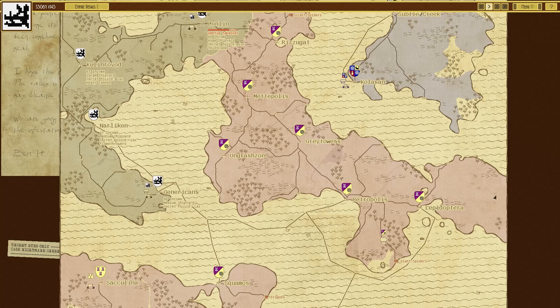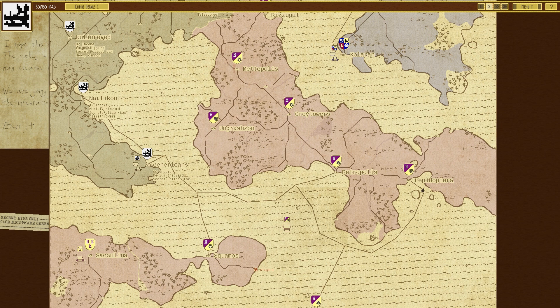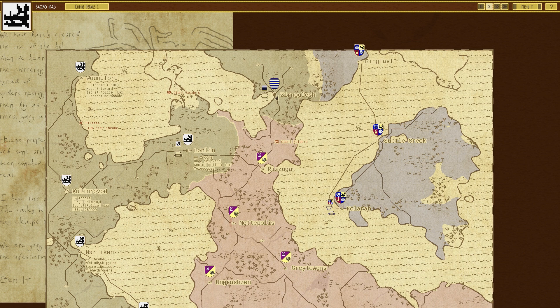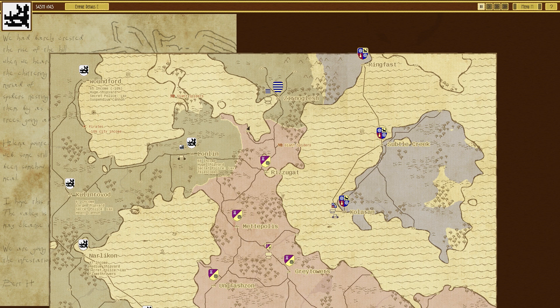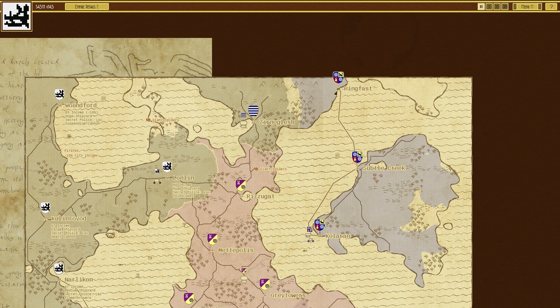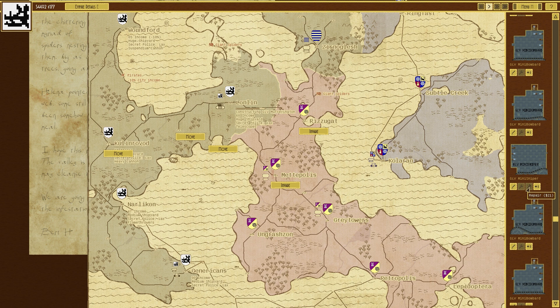In terms of the alliances, this guy has got the most territory — a couple of islands, moving around with whatever forces he has left. There's another guy in Zignaglesh — the stripy guy — who seems to be on his own, possibly just one town left of his alliance. There's also the guy on the right with an island to himself and a bit at Ringfast. I just need to repair all these — it's going to be a fairly big job. A lot of them won't take that long since they are just the mini ones.